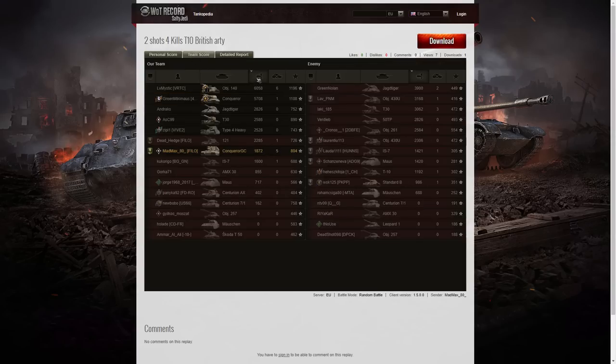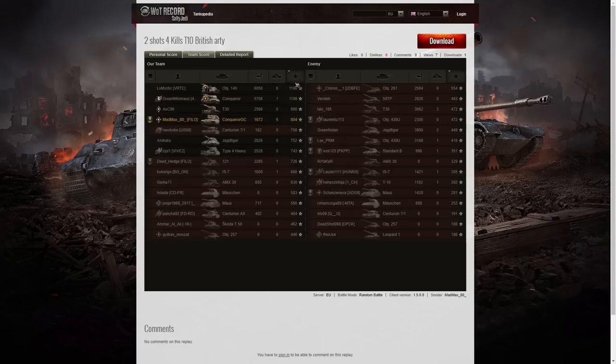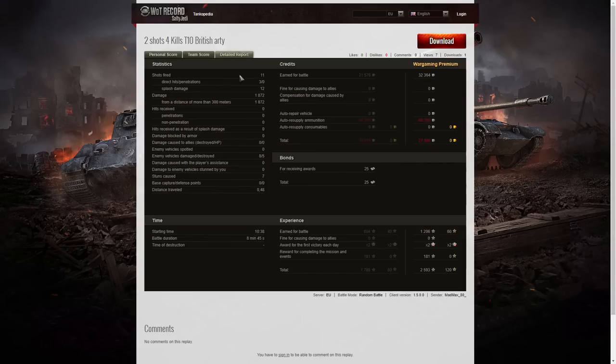Let's have a look at the team score. He didn't get the highest damage in that game — the high scorer was in fact the Object 140, who got 6058 hit points. The Conqueror managed 5708, and then you've got the Jagdtiger on the enemy team with 3900. Mad Max managed 1872 hit points. When it came to kills he was second highest — the Object 140 managed six kills, Mad Max got five, and the next highest was the T-30 with three. He fired 11 rounds, got three direct hits, zero penetrations, but 12 splash hits for 1872 damage.